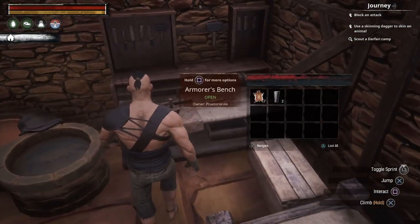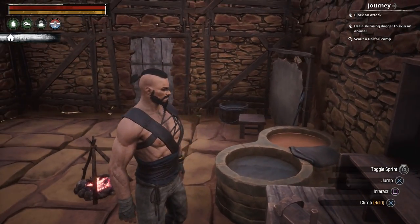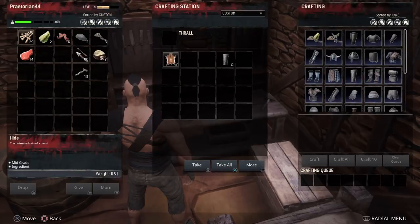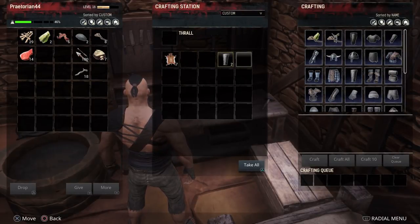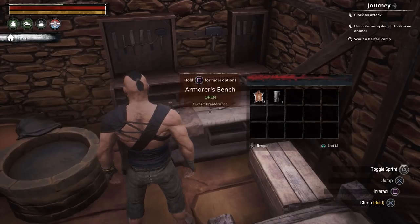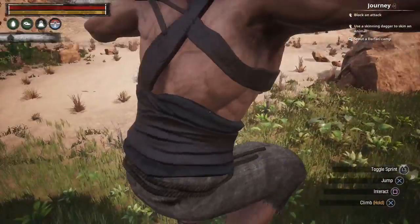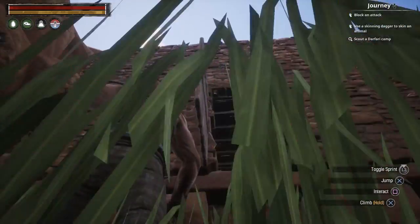What we're gonna be doing today is making the rest of this armor set — we only have the chest armor. If you take a look at what we've got so far: we got the light boot lining, two of them for our boots, but we're lacking enough hide. So we're gonna need to get more hide and more plant fibers to finish up this light armor, which means we need to kill a bunch of enemies.